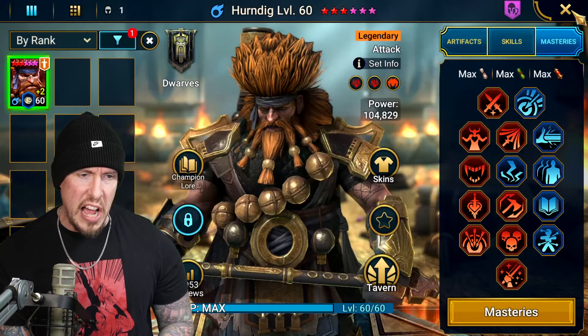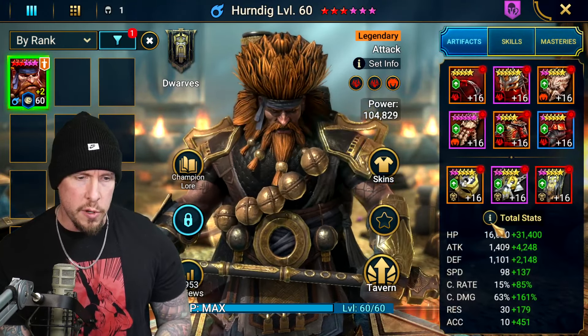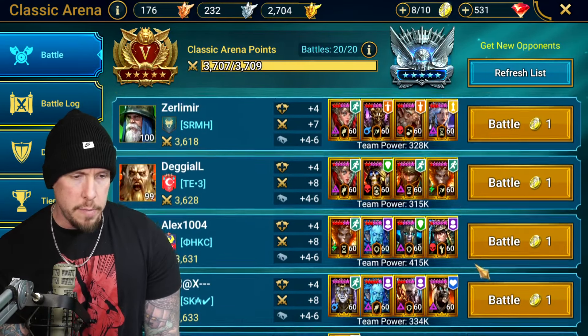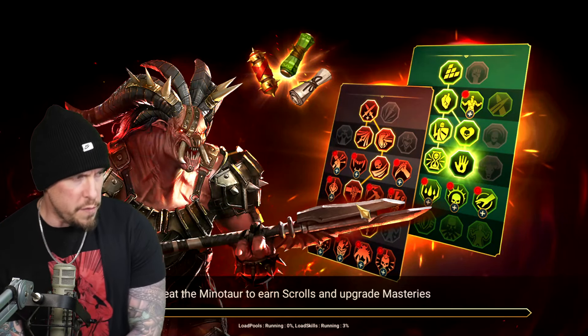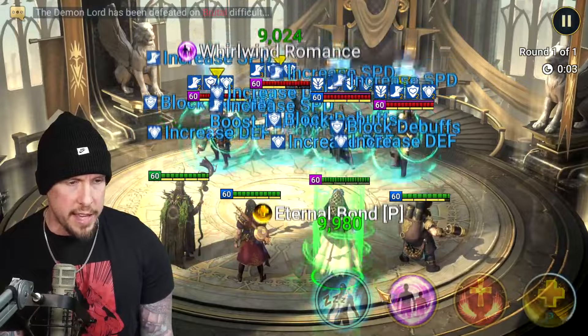Alright, it's time to use this dude. Total stats after blessings are 235k HP, 224% crit damage, and 461 accuracy now, which feels a lot better. Let's start in the arena for a quick damage check — we were in Platinum but fell out. I just have a random team with him, including Armand's the Magnificent because he's absolutely everywhere and arguably the most broken champion in the game.